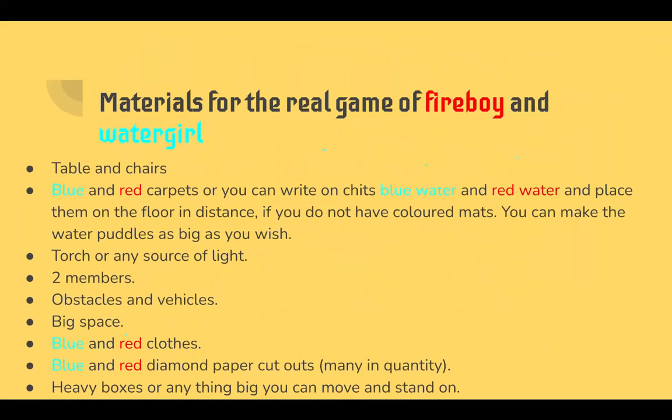Materials for the real-life game of Fireboy and Watergirl: You need tables and chairs, blue and red carpets — or you can write 'blue water' and 'red water' on chairs and place them on the floor at a distance. If you do not have colored mats, you can make the water puddles as big as you wish. You'll also need a torch or any source of light, two members, obstacles and vehicles, big spaces, blue and red clothes, blue and red diamond paper cutouts in large quantity, and heavy boxes or anything big you can move and stand on.